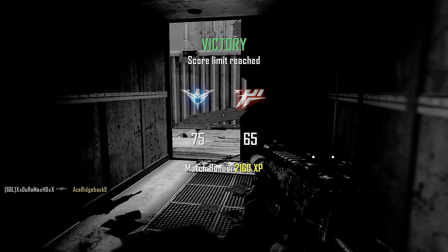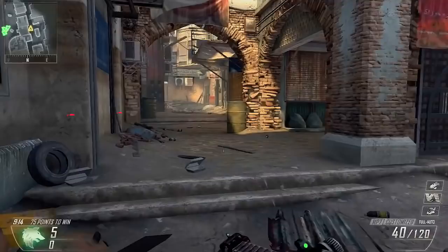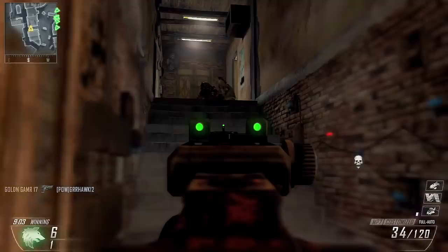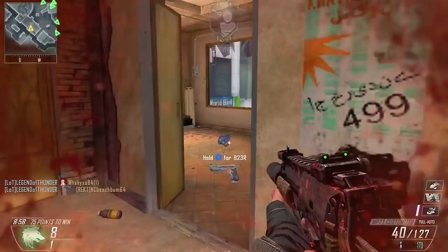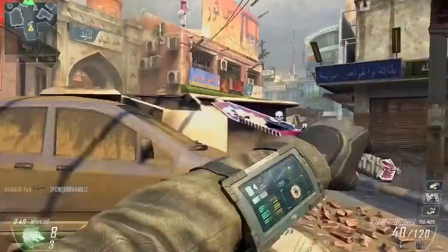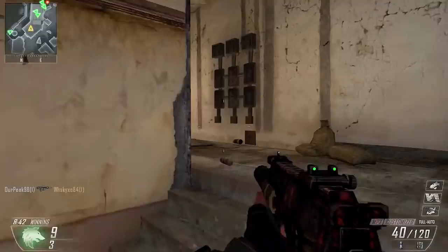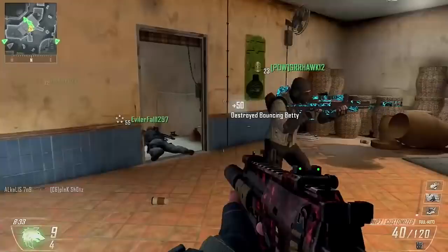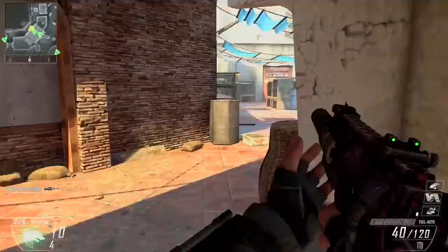Next map: Rift. Head to the core of a harsh futuristic military complex set high above an active caldera — is that like a volcano? I don't really like volcano maps, if you guys remember Magma from Black Ops 2, that was terrible. Rift funnels tight intense engagements where the only way through is forward, utilizing a suspended rail system. Look at these campers — the camping was real on this map, on both sides.